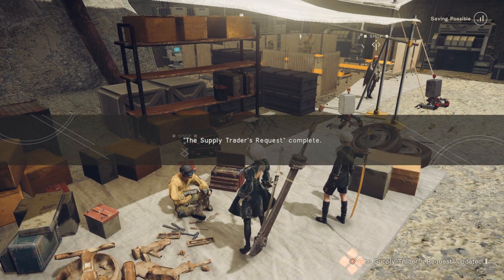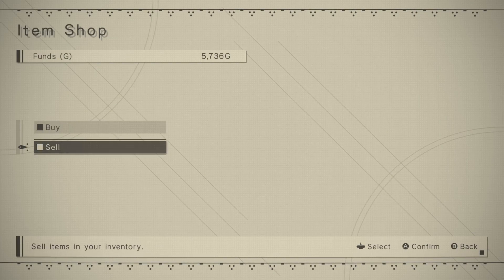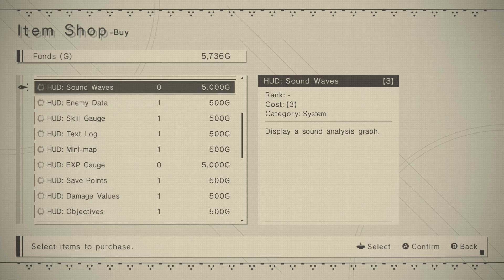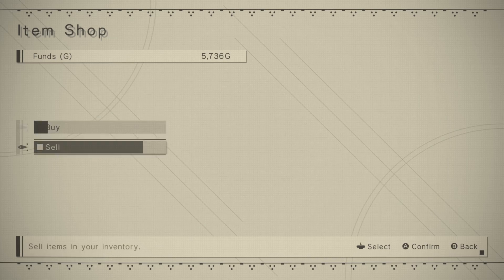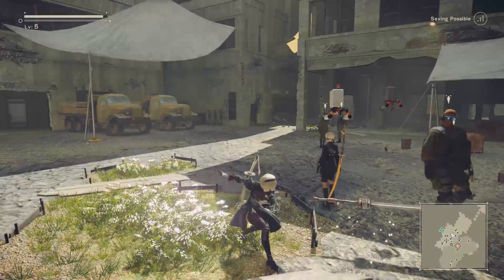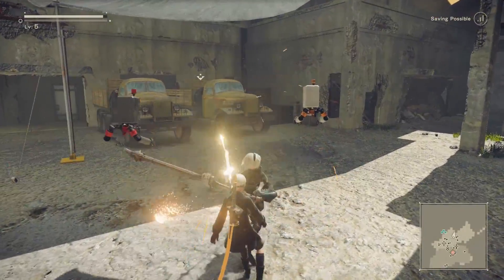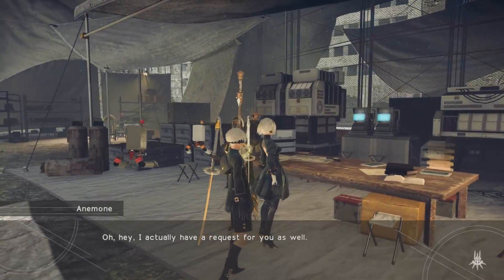What you buying, stranger? Still don't understand what any of this does. Let's give this weapon a try. Light, light, heavy. Wing! Wing! Give me another quest - or the quest, that's fine too.